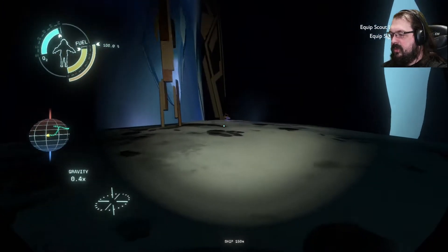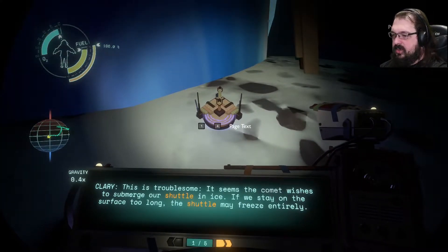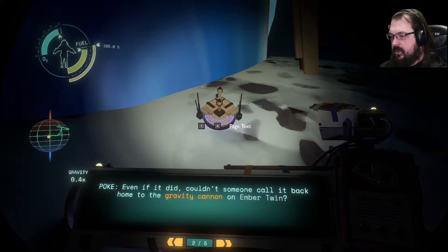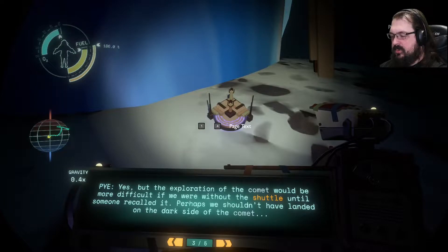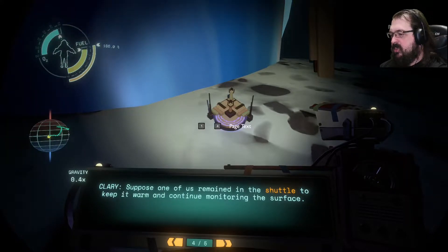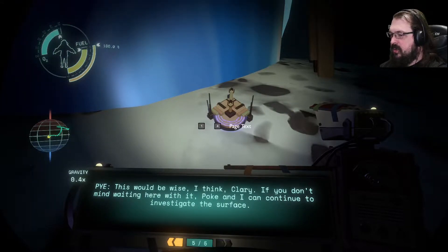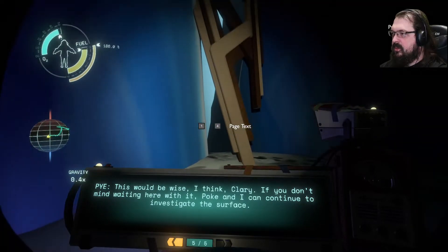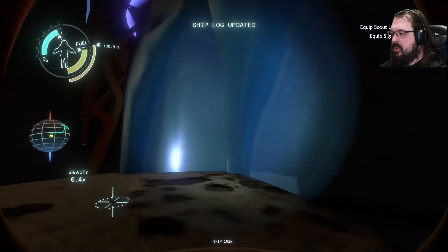There is something to find here. It seems the comet wishes to submerge our shuttle in ice. If we stay on the surface too long, the shuttle may freeze entirely. Even if it did, couldn't someone call it back home to the gravity cannon on Ember Twin? Yes, but the exploration of the comet would be more difficult if we were without the shuttle until someone recalled it. Perhaps we shouldn't have landed on the dark side of the comet. Suppose one of us remained in the shuttle to keep it warm. This would be wise. If you don't mind waiting here, Poke and I can continue to investigate the surface. I don't think that you kept the shuttle warm enough, guys.